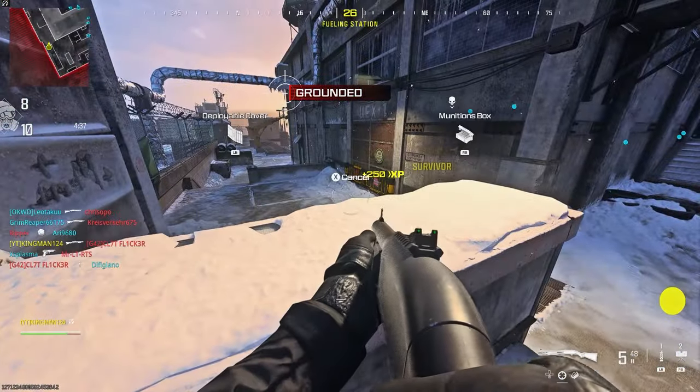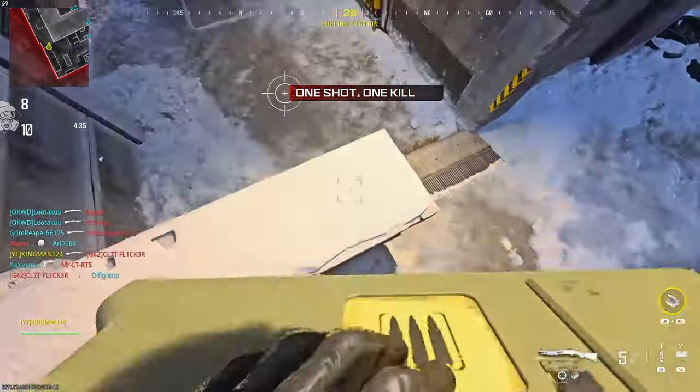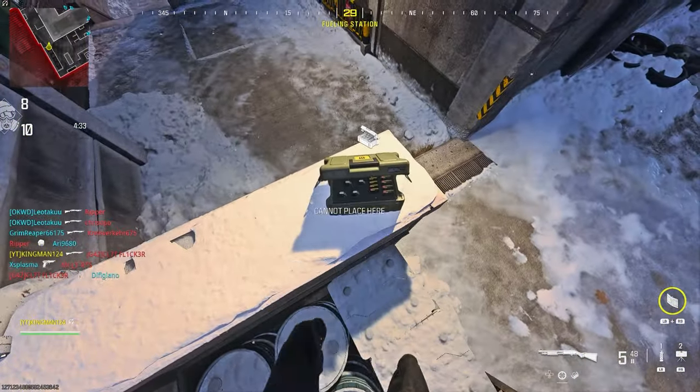Once you've practiced this, you then just want to make your way to my location. You want to place down your munitions box and then place down the barricade straight after as quick as you can.